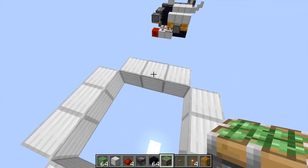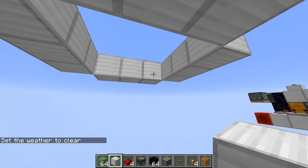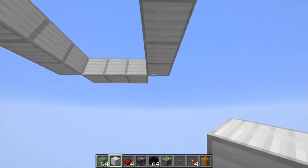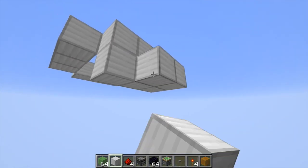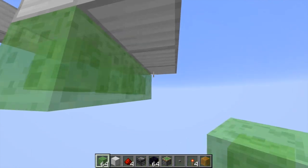The first thing you want to do is add the blocks that are going to be extended up into the hole. You want to place blocks in this shape right here, and then you want to place slime blocks underneath like this. This is what's going to cause them to slide in and out.